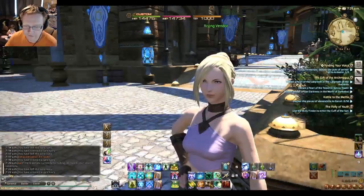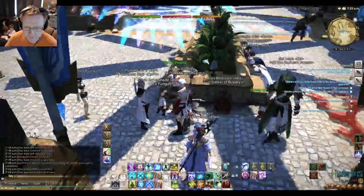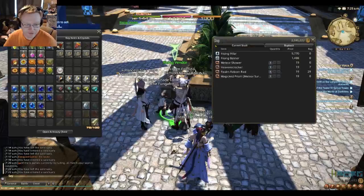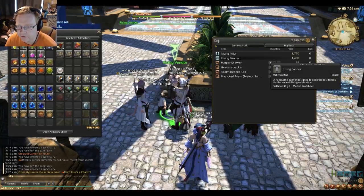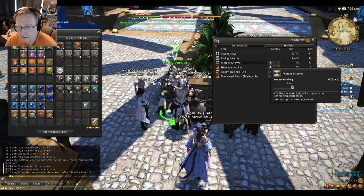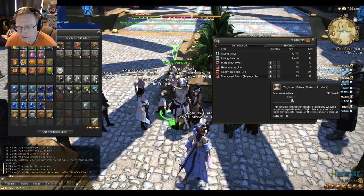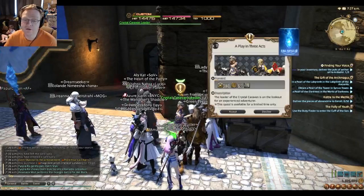Wait, why is the Rising vendor looking like Benphelia? Let's see what she actually has to sell first. She's got Rising pillars, furniture, meteor survivor, heaven's cracker, blah blah blah, magic prism. As long as there's no FATEs involved.